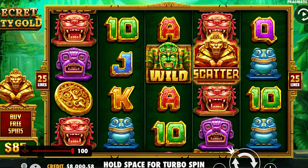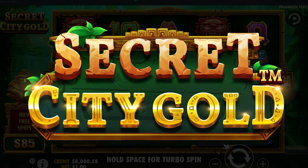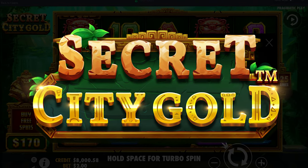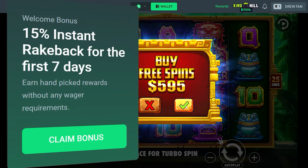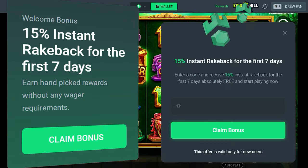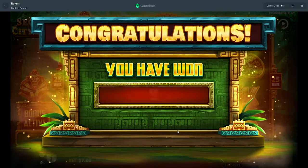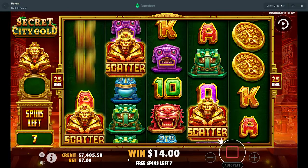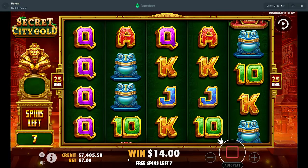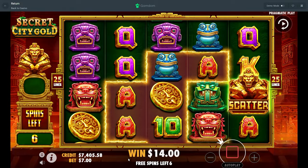Alright, what's up guys! Today we're on Secret City Gold, which is a new Pragmatic slot. It's a cheaper buy — we'll do a seven dollar bet, which is a six hundred dollar buy, and see how it wants to go. I haven't played this, haven't seen it, haven't done anything at all, so we'll figure out together how this works.